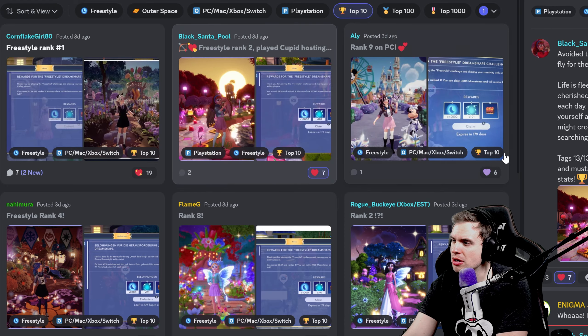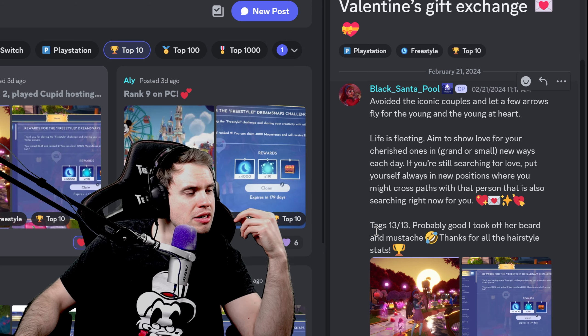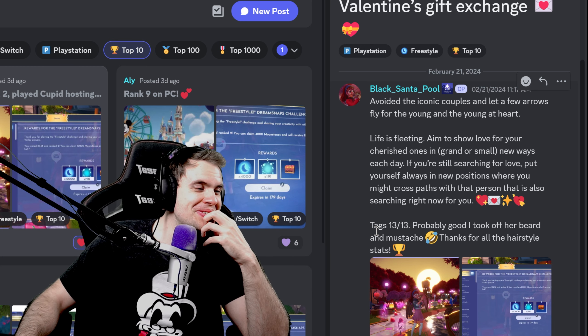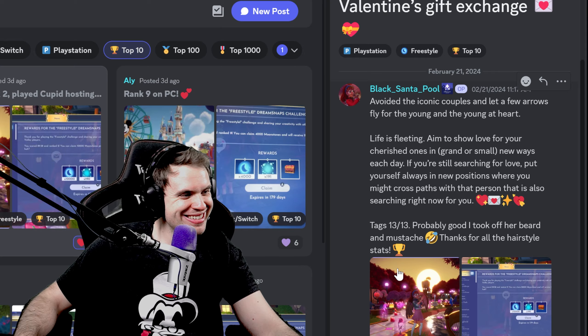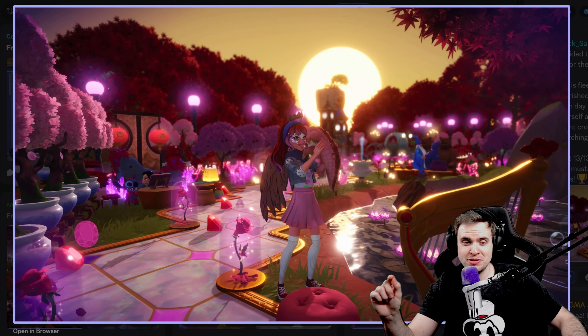Black Santa pool — we got another rank 2 on PlayStation. Avoided iconic couples and let a few arrows fly for the young and the young at heart: life is fleeting, aim to show love to your cherished ones in grand or small new ways each day. Tags 13 — that is high. Let's take a look at the second place submission. I thought this was a mini Valentine's Day submission. Did you submit the same submission for both? I remember seeing this in my inspiration video. This is beautiful. Also, it's the second image in the top 10 that uses this makeup — maybe there's something to it. Congratulations.